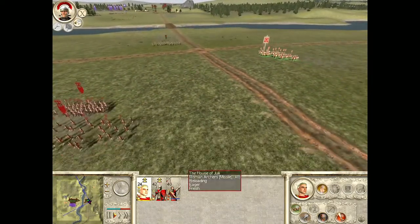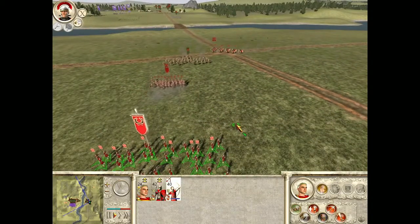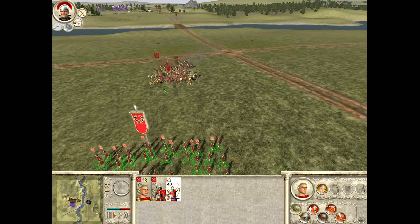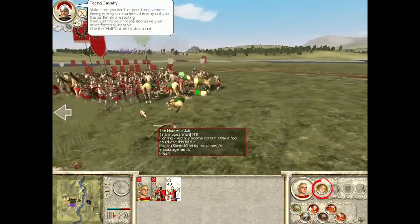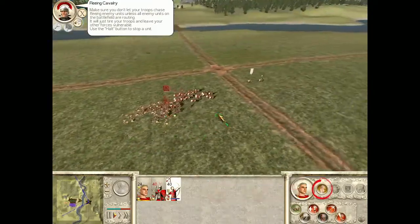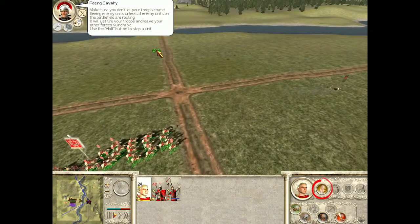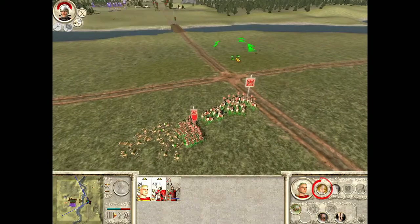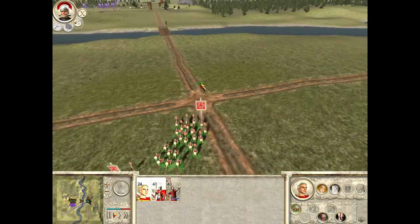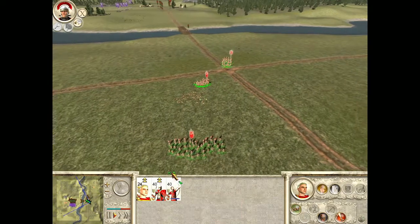I guess when firing arrows and my own dudes are in there, that's bad. Fight! And here come my cavalry — oh, look at this fracas in here. Oh my god, they're running. 'Just tire your troops and leave your other forces vulnerable. Use the halt button to stop a unit.' Alright, we can tell them to hold. Hold. I pretty much get it.